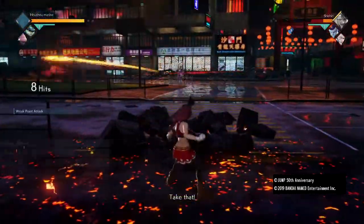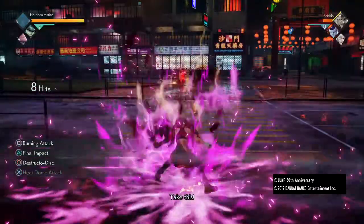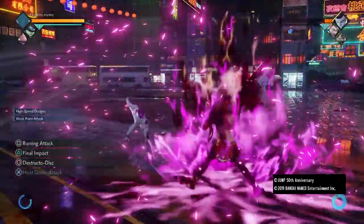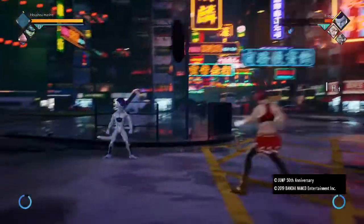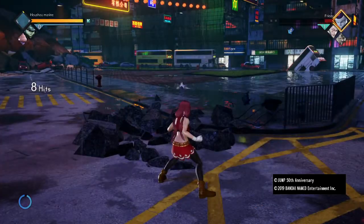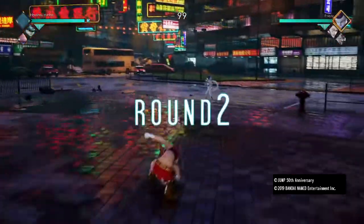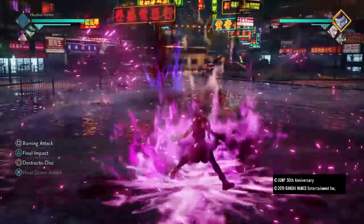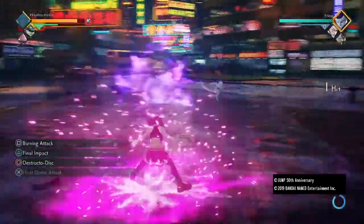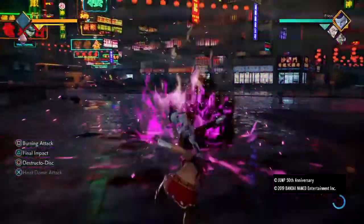Here's Destructor Disc. Oh, hey — Frieza! Oh, I didn't mean to defeat him. Although it did look pretty cool using our Frieza — it's like Frieza was cutting himself, cuts his torso in half from his own attack, that being Death Beam.